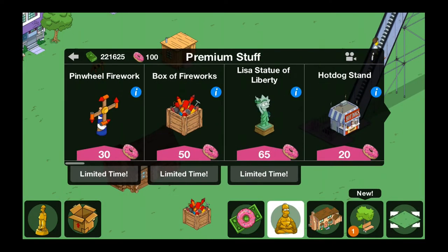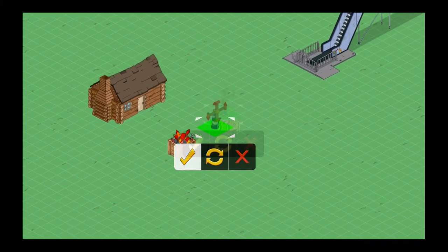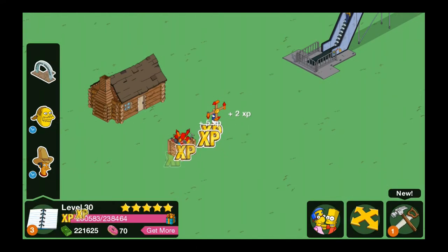And there's also the pinwheel firework, which gives a 0.75% bonus to money and XP for all jobs. So place this down and you get a little bit of XP. And it also, when you tap it, does make a pinwheel icon like a firework, so really cool looking.